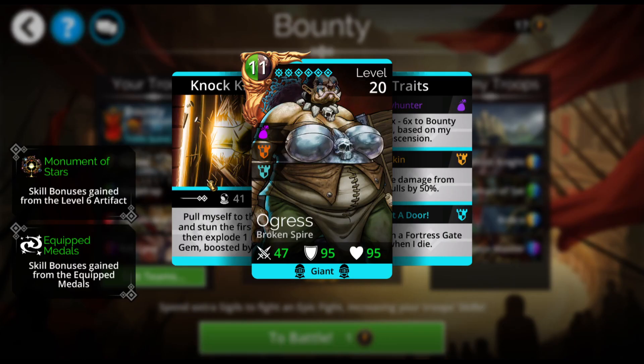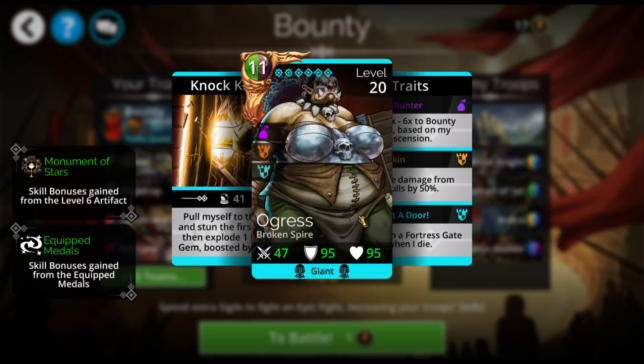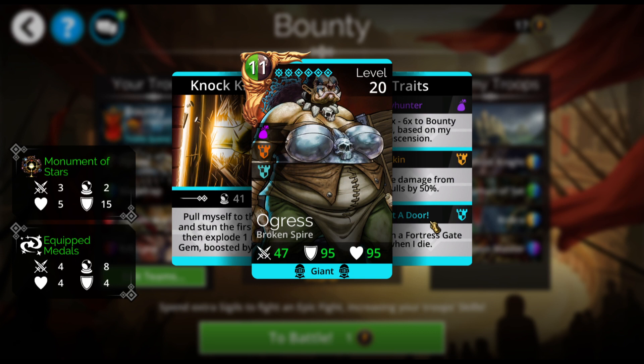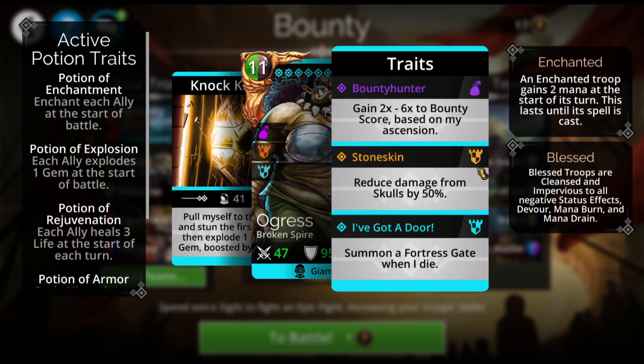I am using the Ogress, who is going to pull herself to the front — I'm just leaving her at the front. She stuns the first enemy, then explodes one random gem boosted by my life with a 10 to 1 ratio. I have her blowing up 10 at once. She has Skull Damage Reduction by 50%, which is why I have her in the front. She also summons a Fortress Gate if she dies.